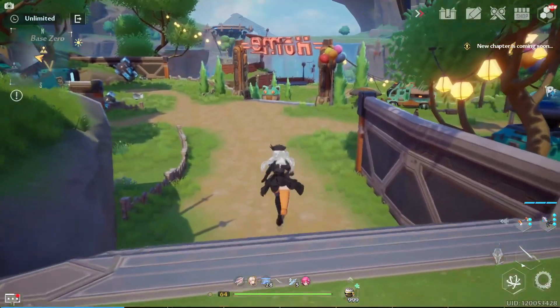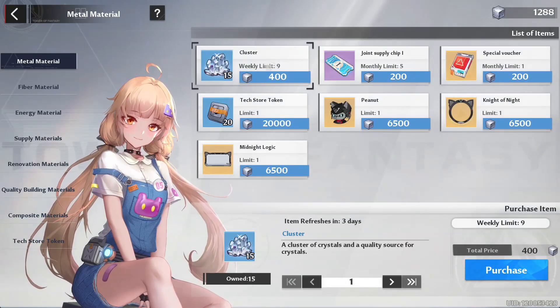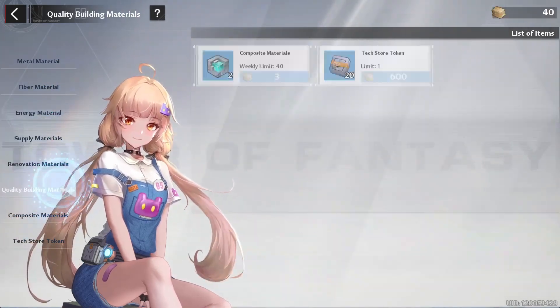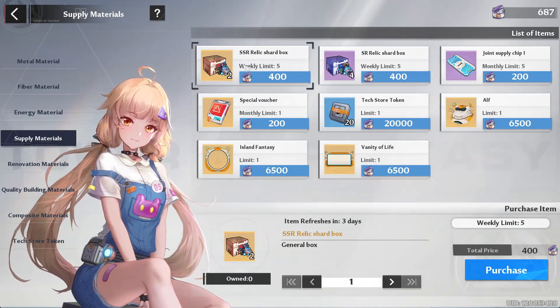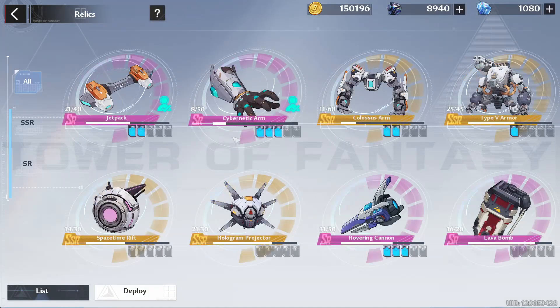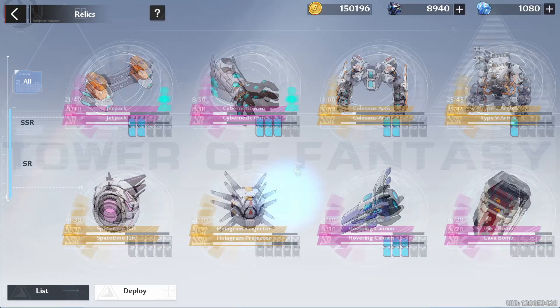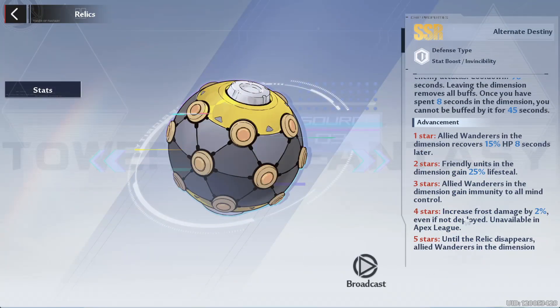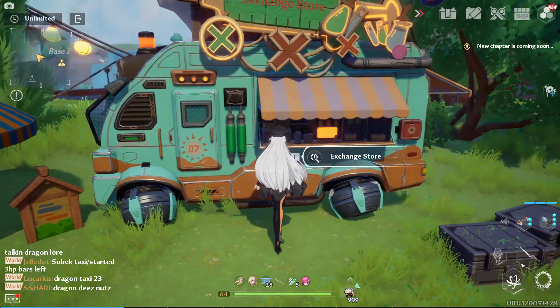The question is what should you prioritize and what should you be building first. Go to the exchange shop — it allows you to buy stuff with your resources. The main things you want to prioritize are your SSR relic shard, which is a weekly box, and your SR relic shard. Relics give a passive boost — for example, the four-star increases frost damage by 1.5% even if not deployed, so you don't even have to have it equipped. There are multiple relics for every element — frost, vault, physical, flame — so prioritize those from the shop.